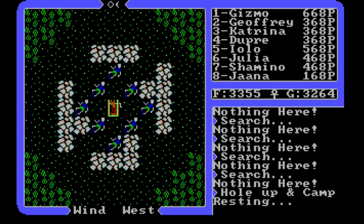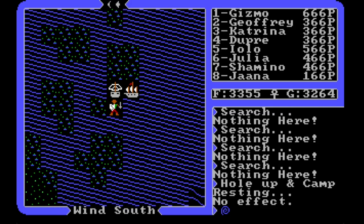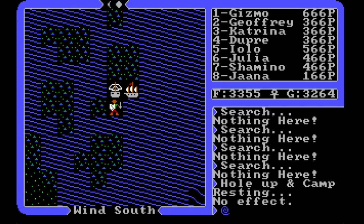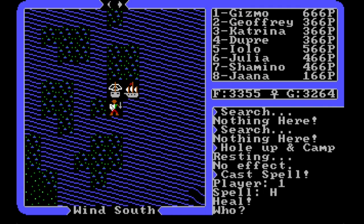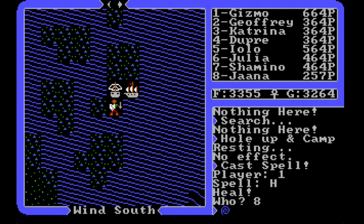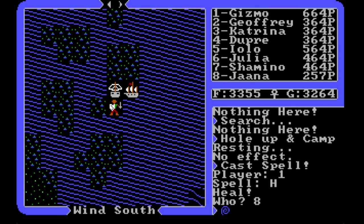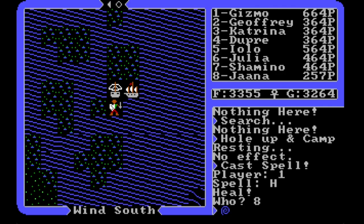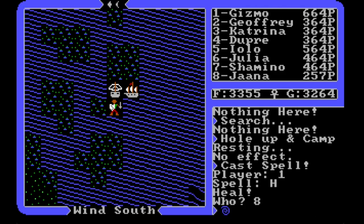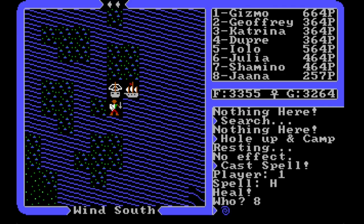Still no effect on hole-up-and-camp. I'm confused about that. I'm going to have to do something about Jana soon — actually right now. I don't like it when she's below 200 because it's too likely I'll phase out my attention and not notice she's down to 40 health and she dies. I don't want to deal with that.